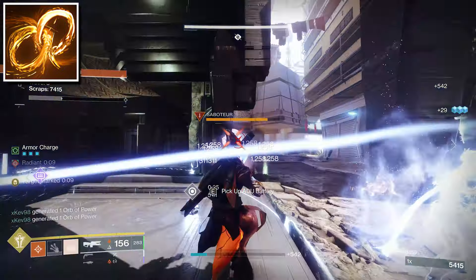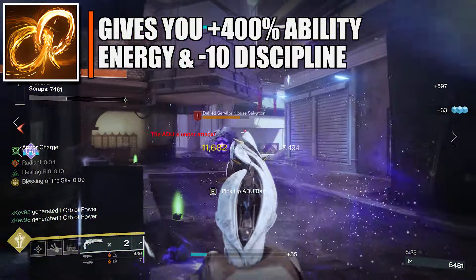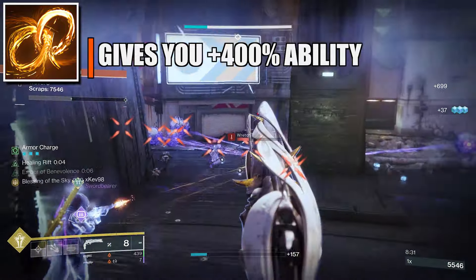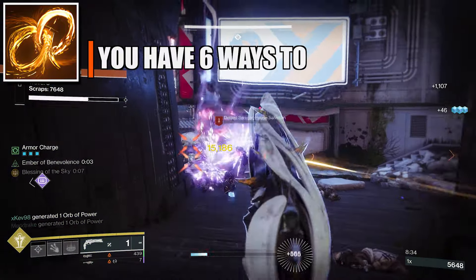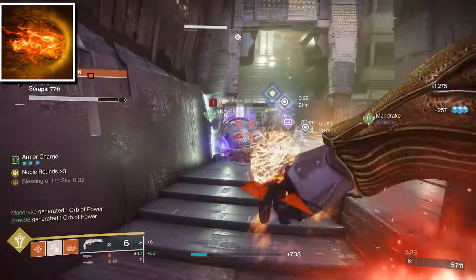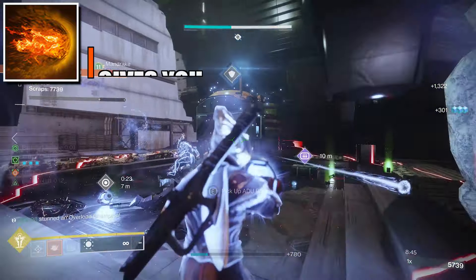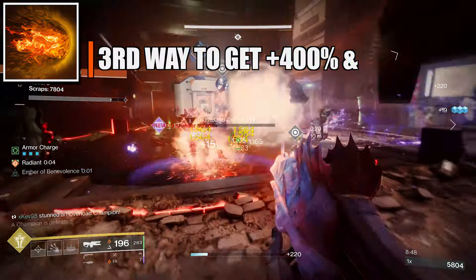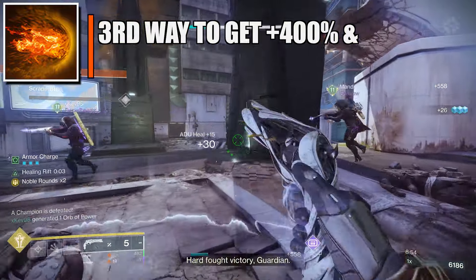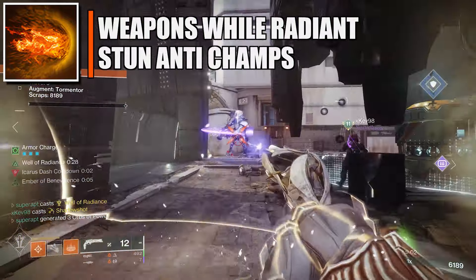Now onto the fragments. The main one is Ember of Benevolence: whenever you apply restoration, cure, or radiant to allies, it grants increased grenade, melee, and class ability regeneration for a short time, but gives you minus 10 discipline. We are going to be proccing all of those buffs for our teammates, so that won't be an issue. The second fragment is Ember of Torches: powered melee attacks against combatants make you and nearby allies radiant, but gives minus 10 discipline. This is another way to proc Ember of Benevolence, and it increases weapon damage by 25%. You'll also stun anti-barrier champions when radiant is active.